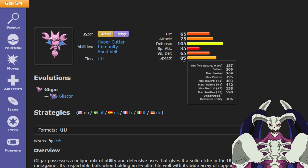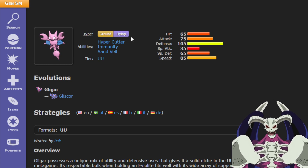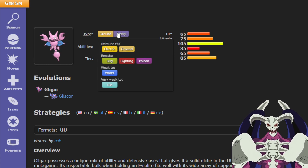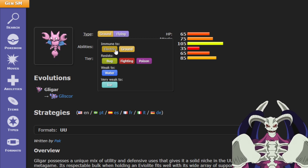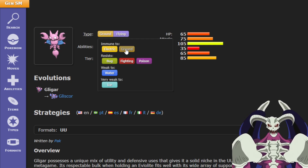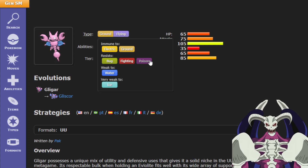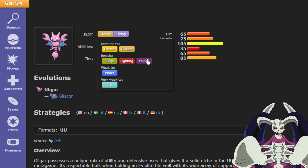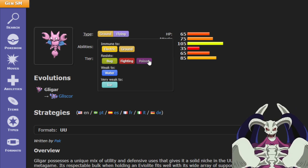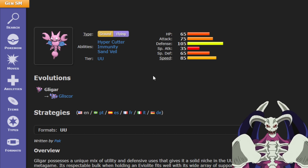It's pretty fast for a defensive and supportive Pokémon. The typing is also pretty good — yes, you're 4x weak to Ice, but you have immunity to Electric and Ground. You're also resistant to Fighting. Bug and Poison don't really matter because they're not the greatest offensive types — Poison is one of the worst offensive typings outside of hitting Fairy types.